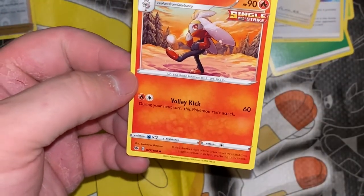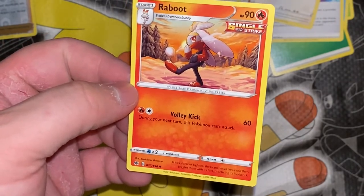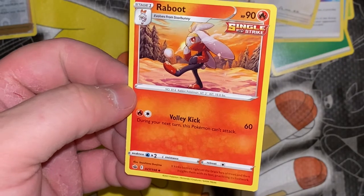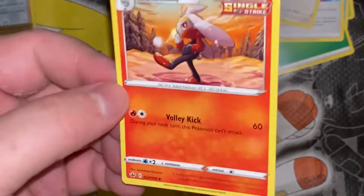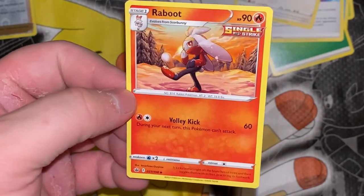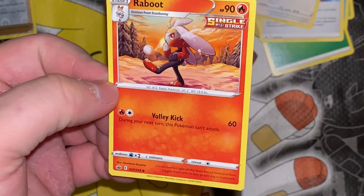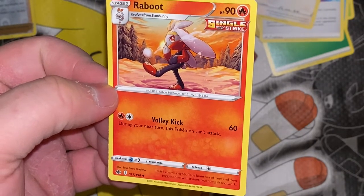Raboot — irony — because I got the Cinderace earlier. Volley Kick: during your next turn you can't attack. It only does 60. At least Cobalion's Metal Slash — same thing, can't attack next turn, but he does 130. This only does 60 and you're stuck, and it only has one move. It kicks berries right off the branches of trees and then juggles them with its feet, practicing its footwork.